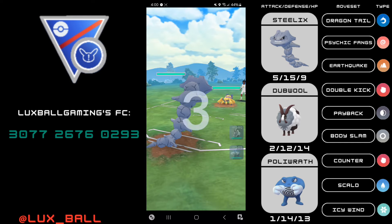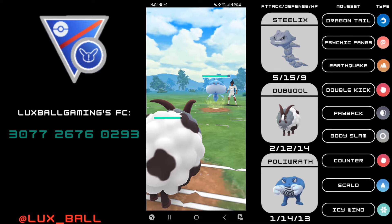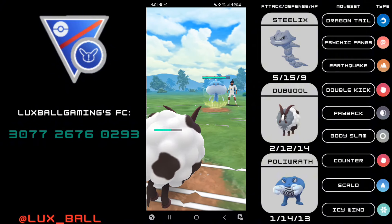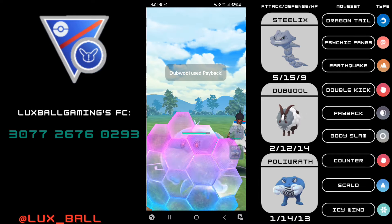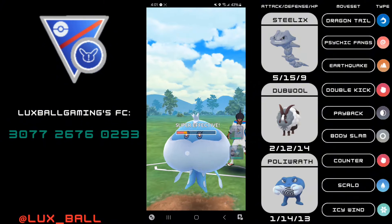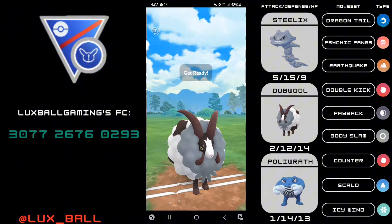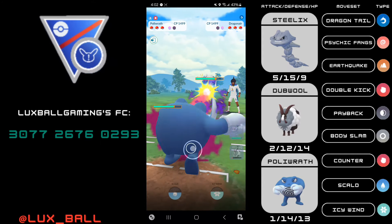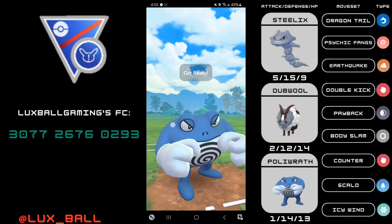Next battle: Steelix into Galvantula — literally the best lead we could have ever gotten. Opponent sends in Jellicent, which is actually strong versus our team. This is why Crunch on Steelix would be beneficial for such a matchup, but you can also just Dragontail psychic things through. Now that we have the double I'm going straight for Paybacks. My opponent commits a shield. The unique thing about this matchup is that Jellicent isn't aligned to Poliwrath. Payback unfortunately doesn't take it out — it's in an awkward HP range and I want to keep Switch. I go for Body Slam and it does knock out. This should be a comfortable win now.